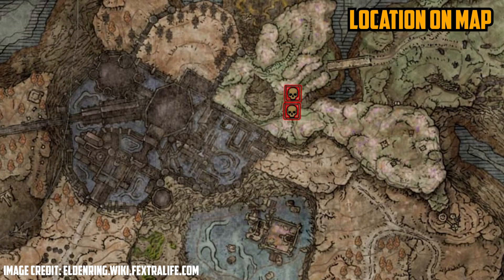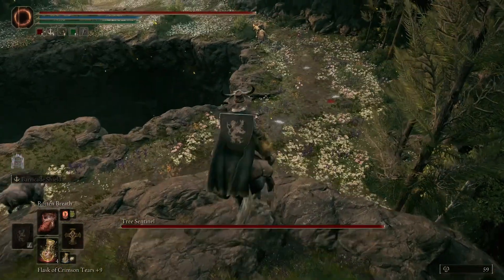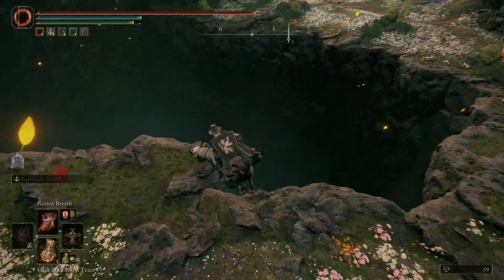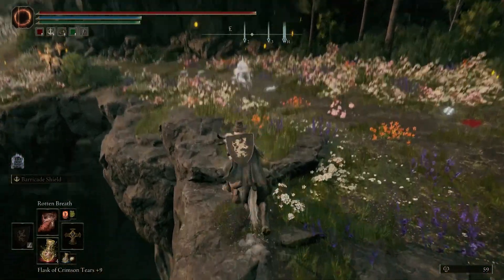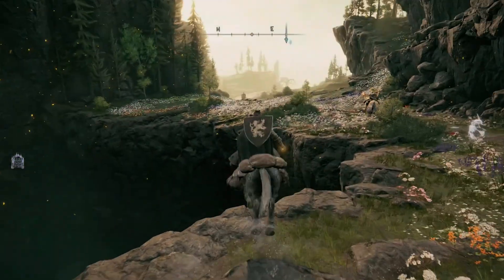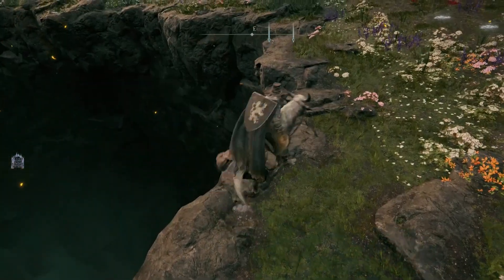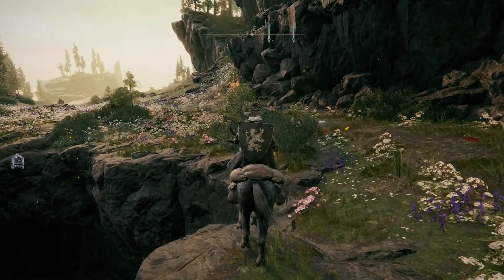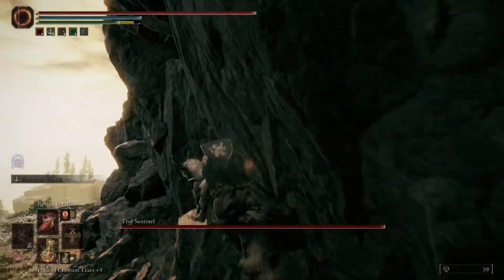Now these Tree Sentinels are pretty much the same as they were in the base game, and just like in the base game we're going to try to find the best possible place to stand in order to cheese them with a zero percent chance of being hit. I'm going to use an incantation known as Rotten Breath, which basically pushes out Scarlet Rot — a passive attack that inflicts Scarlet Rot and takes away around 30 to 40 percent of their HP on its own, and also does a base damage attack at the same time.